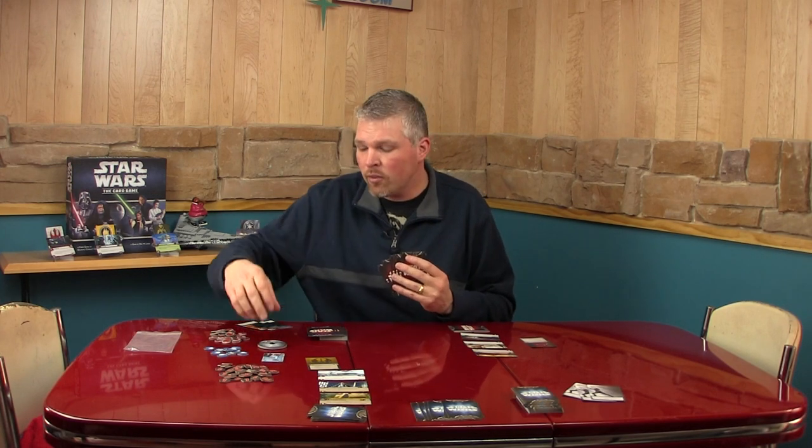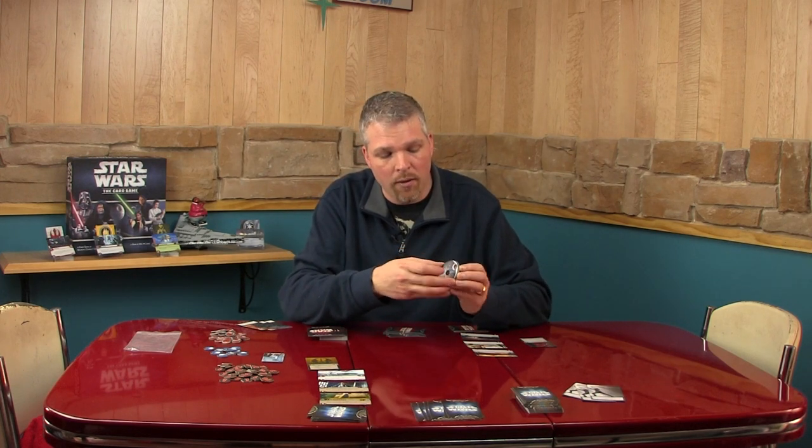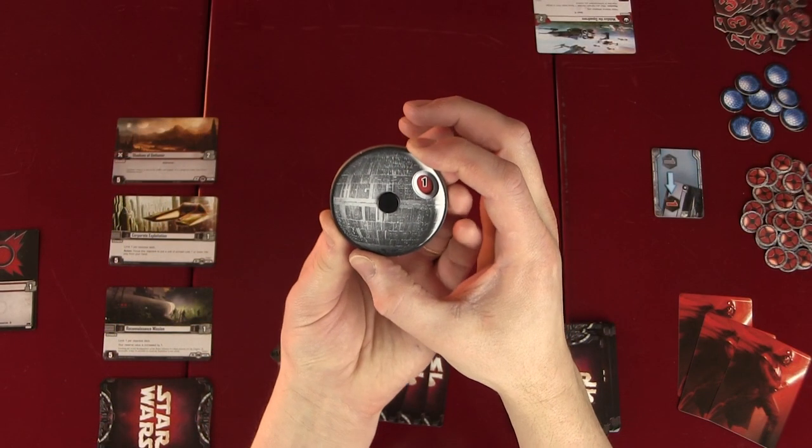The first step of the game for the dark side player is always to advance the death star dial, and this is during the balance phase. They advance the death star dial normally one click each turn, even on the first turn — so they go first turn, zero to one.